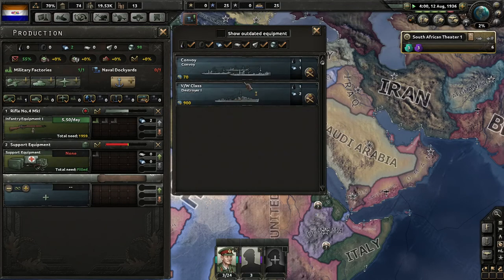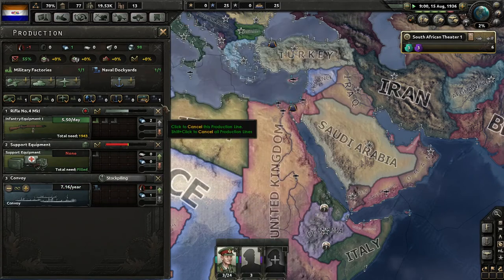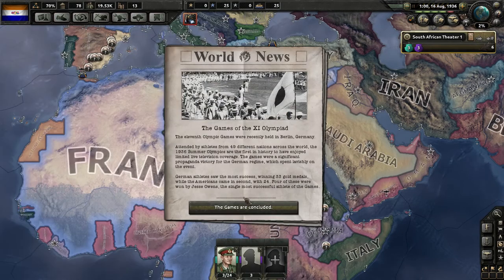We need to research cruisers. Let's just start building convoys.